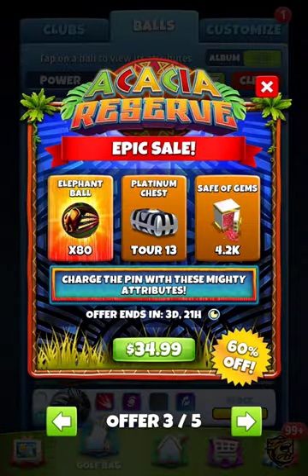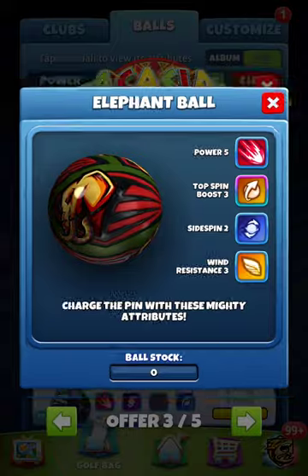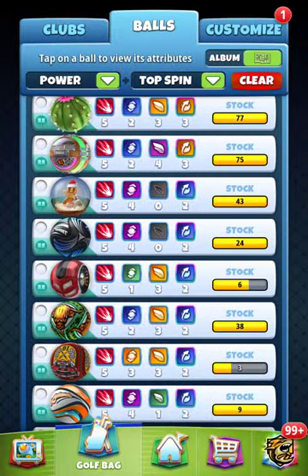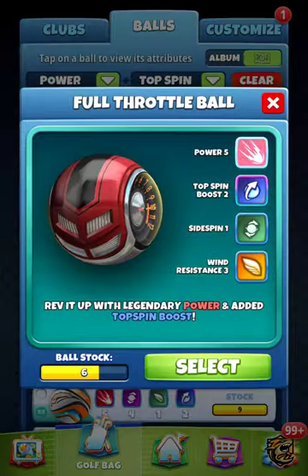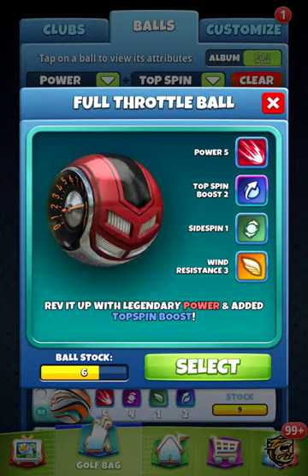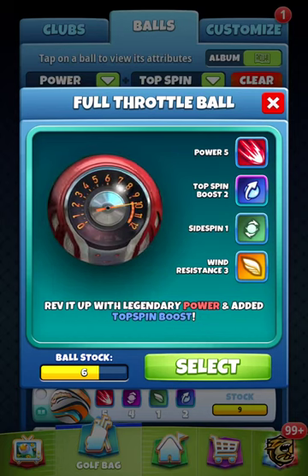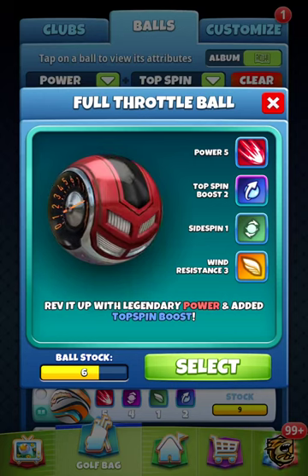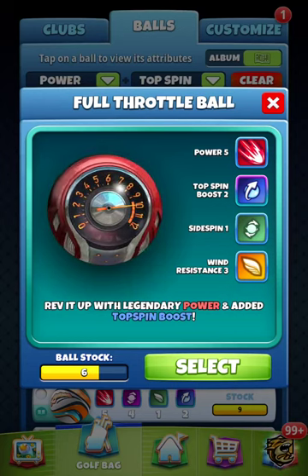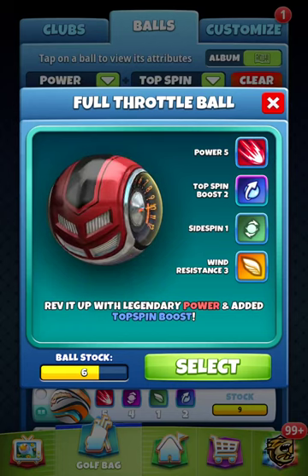There's no precision concern here. A ball hit with the Elephant Ball is going to go further, but a topspin boost 2 ball like the Full Throttle isn't going to go as far as a topspin boost 3 — but you can almost do the same shot. There have been shots that called for a topspin boost 3 ball, and I've been able to use a topspin boost 2 ball and still pull the shot off.